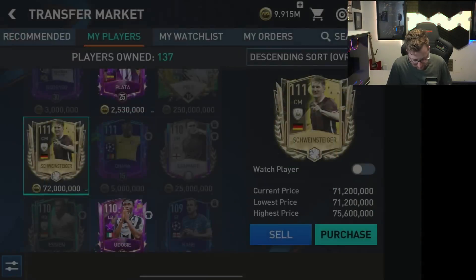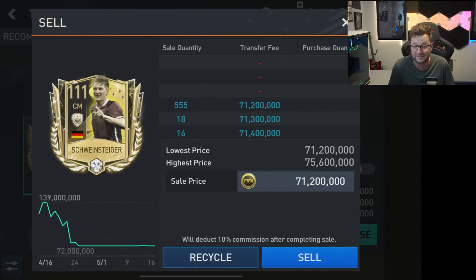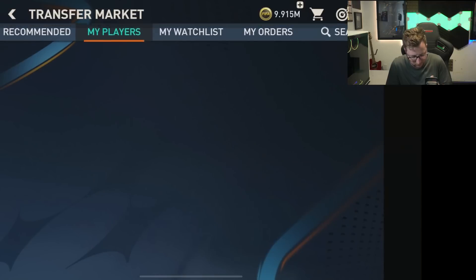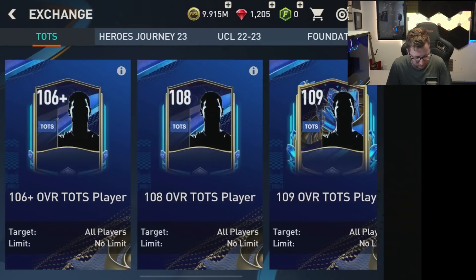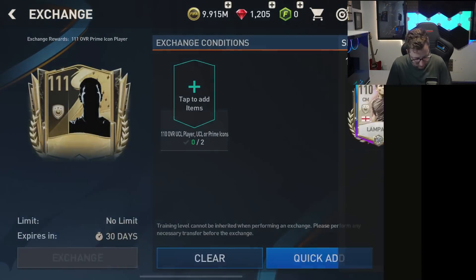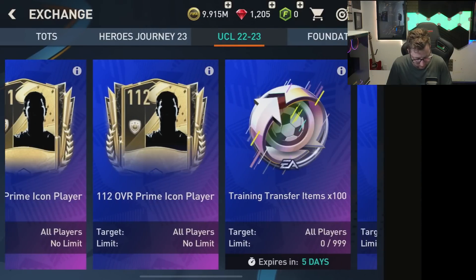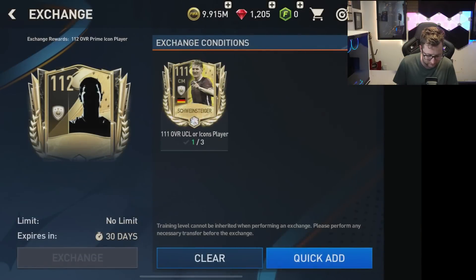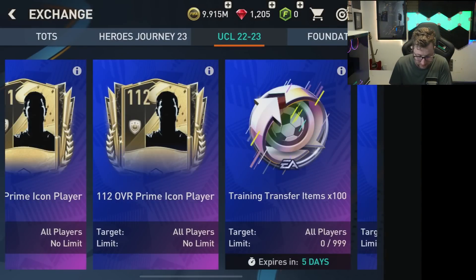Schweinsteiger — I don't think he'll go for 72 million. He could technically sell eventually; I've sold players at that on my other account. I also like the idea of putting that card into some of the UCL exchanges — especially the 111 overall one where we could put two cards in and get a card for the 112. But what I'm interested in is whether we can get a second card. Man City needs to win — if Man City wins the whole thing, then we're gonna be okay.